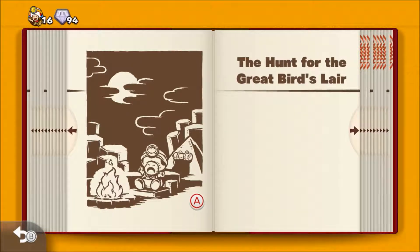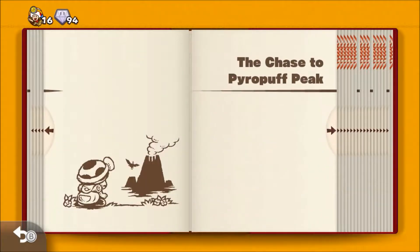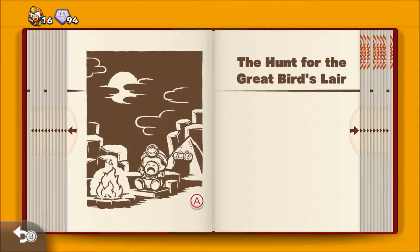Hey everybody, Paul here back with Captain Toad's Treasure Tracker. In the last episode, we took on King Pyro — not King Pyro, but Pyro the Pyro Dragon — the Powerpuff... yes, we fought the Powerpuff Girls. And now we're on the hunt for the Great Bird's Lair.